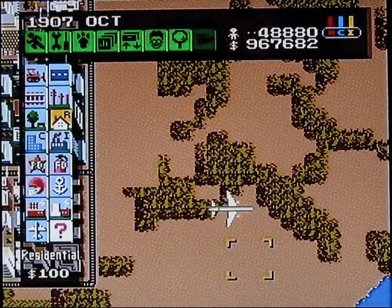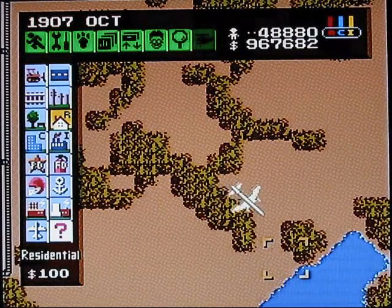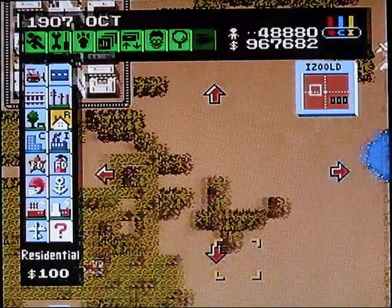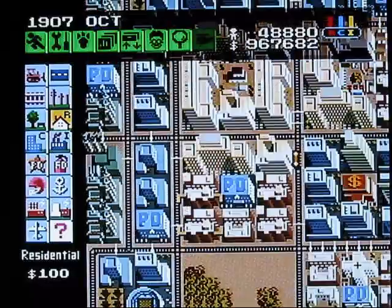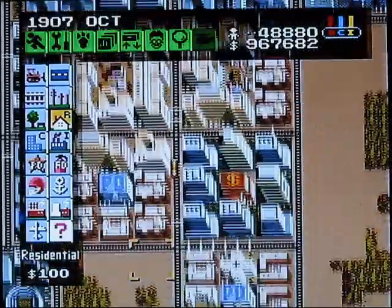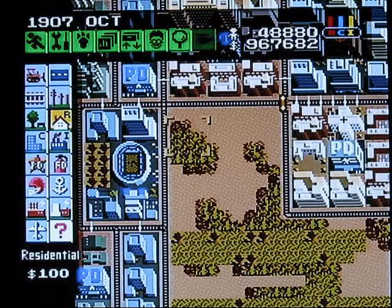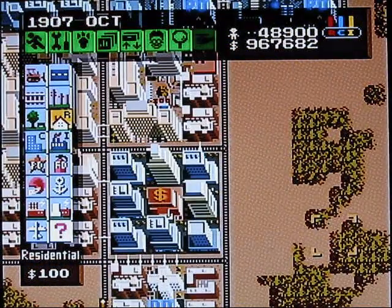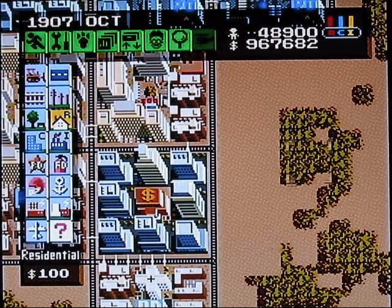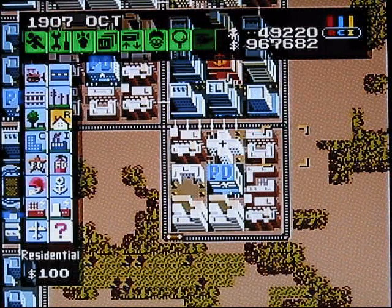You can see a nice airplane there. When you do get an airport, that opens up the disaster of a plane crash. Disasters are things that can happen randomly, or you can trigger them, but usually they're random because you wouldn't want to trigger a disaster onto your own city. A plane crash is one of the easier, not-as-bad ones. An earthquake is really bad. I'll go over all those at the end of the project, when our city is complete — quote unquote, since it's never really complete and you don't really win.